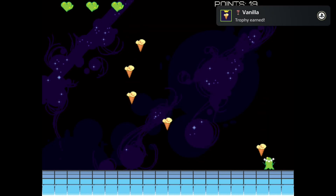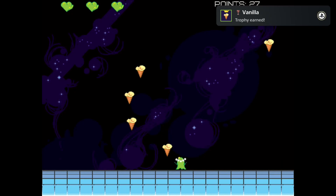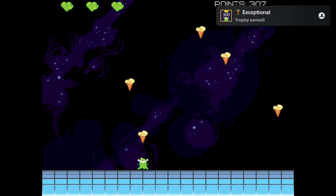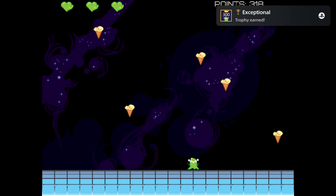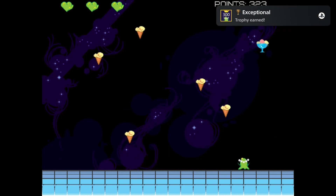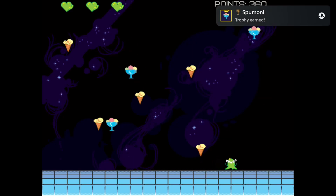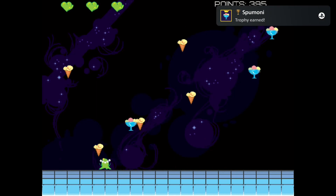To get the platinum, just focus on getting 350 points — all other trophies will basically unlock naturally. The only important thing to keep an eye on is that once you reach 300 points, some ice cups will spawn. You need to pick up at least two to unlock a trophy, so after scoring 350 points and picking up two ice cups you will end up with the platinum.